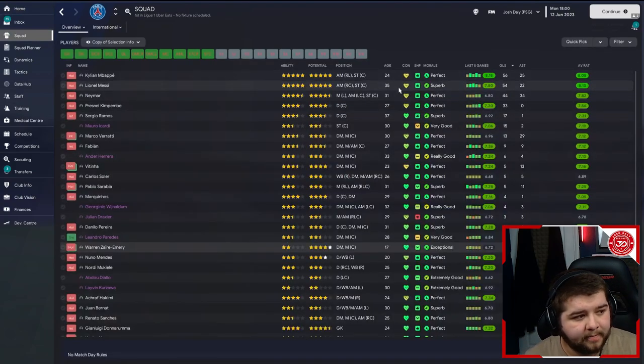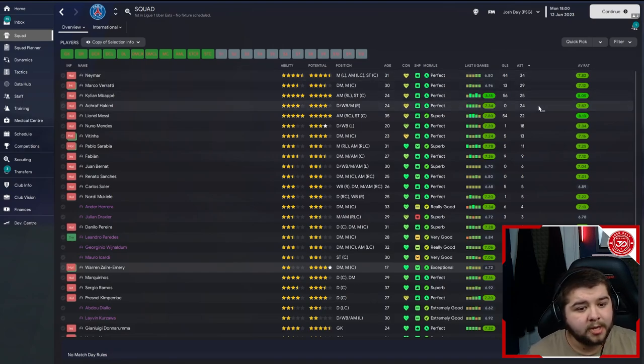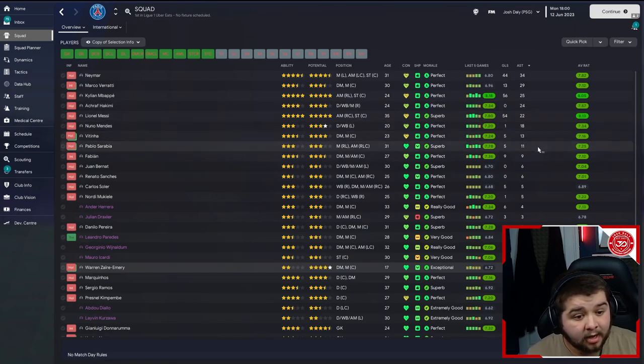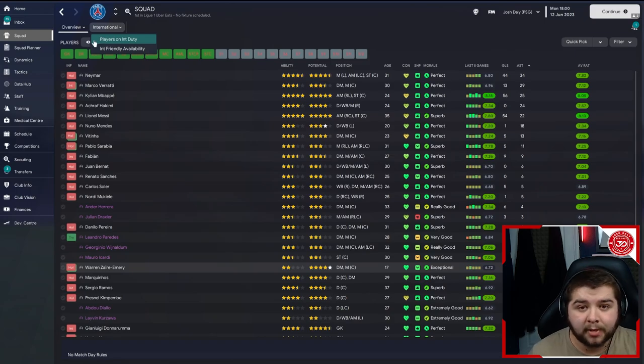If we go over to the squad, it is really impressive. You can see some of the stars on show — 56 goals for Mbappe, 54 for Messi, Neymar with 44, 33 for Kanbembe. Mbappe always hits the nail on the head when it comes to set pieces. 17 for Ramos, Verratti with 13, 9 for Fabian. In terms of assists, we've got 34 for Neymar, 29 for Verratti, Mbappe with 25, 24 for Hakimi, Messi with 22, 18 for Mendes, 13 for Patinha, Sarabia with 11, 9 for Fabian, Bernat with 6. We're seeing a ton of goal contributions — whether assists or goals — from pretty much everybody in the squad.